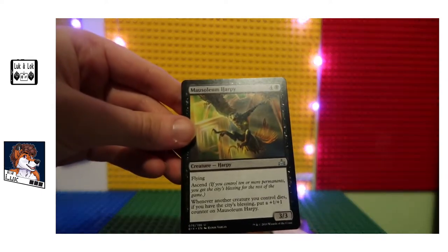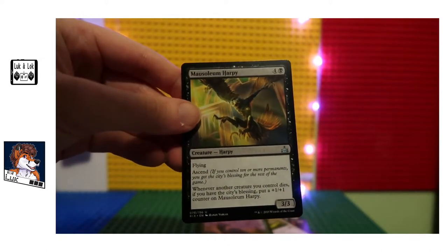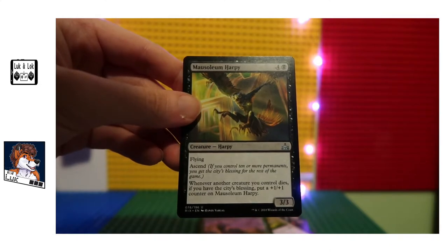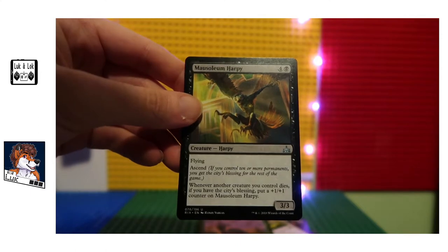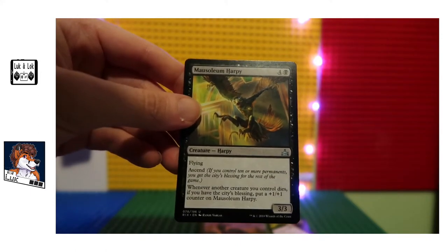Mausoleum Harpy — creature harpy. Flying, that's good, I like flying. Whenever another creature you control dies, if you have the city's blessing, put a plus one plus one counter on Mausoleum Harpy.